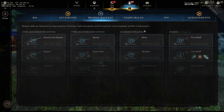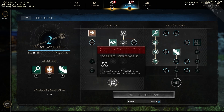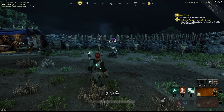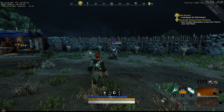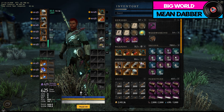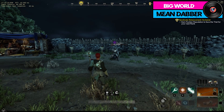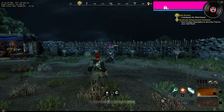Still at 400 focus, no buffs from the right side of the tree. Getting the dummy's health down and testing base Divine Embrace — 5415. That's actually pretty good. Now we reset stats and try with Mending Protection on the armor.